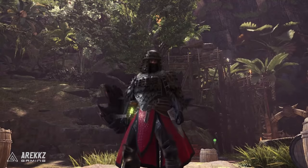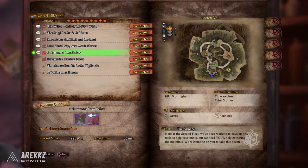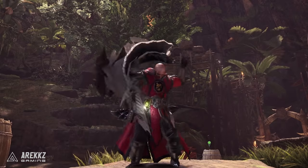The quest 'Piercing Black' is for the Rocksteady Mantle upgrade. To get the Rocksteady Mantle, you have to do the 9-star quest 'A Summons from Below,' which is typically unlocked by hunting three to five tempered elder dragons.